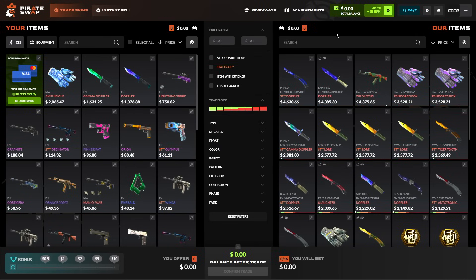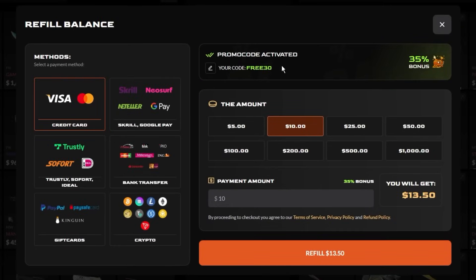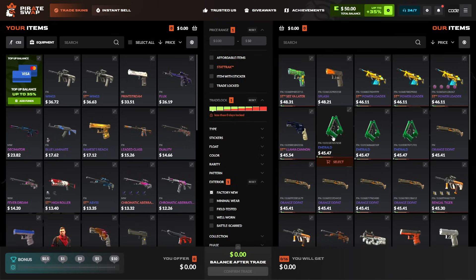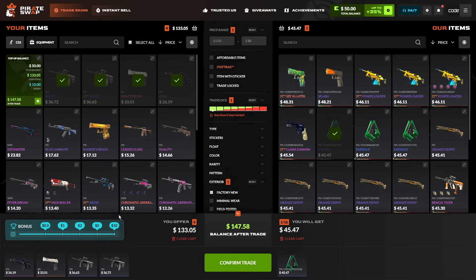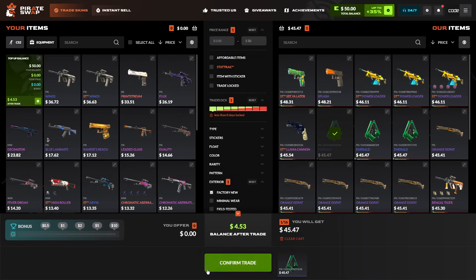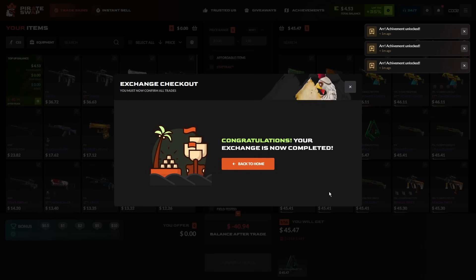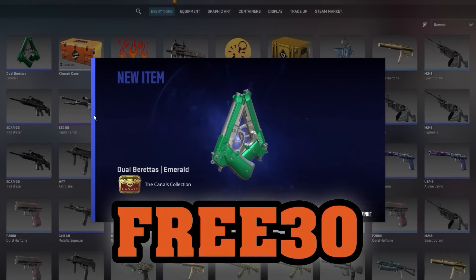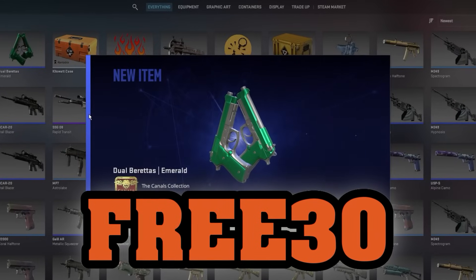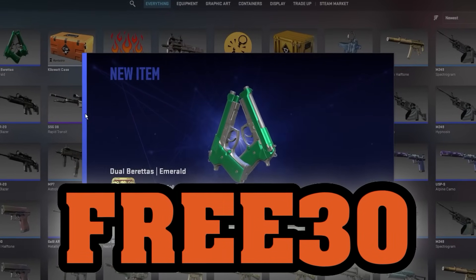Now it's completely up to you if you want to exchange your skins or just top up some balance and buy some nice skins on Pirate Swap. If you want to deposit, simply go to the deposits tab on the top right. Make sure promo code FREE30 is added in your account so you get a 35% deposit bonus. I'll go for the Dual Berettas Emerald — I can choose to spend my balance or choose skins from mine. I'll pay with my balance, confirm trade, and boom — I just got some nice new Dual Berettas Emeralds.